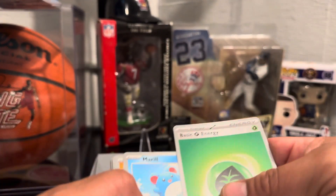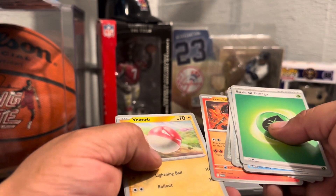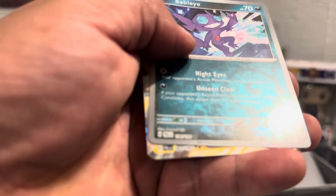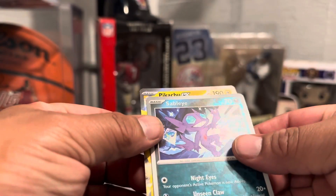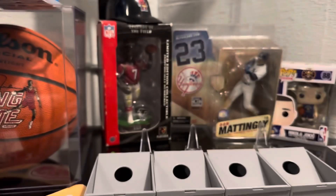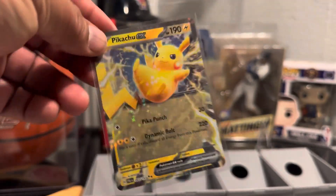Here we go. And in the back — we got two stars, so that's a good one. Oh, a Pikachu. Do I have... I don't think I have this one. EX. No, I do not have Pikachu EX. I have regular Pikachu, but not EX. So that's a rare one — that's a nice, nice hit. Look at that.